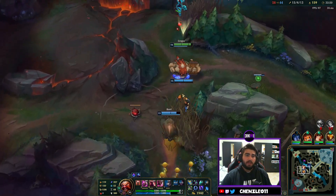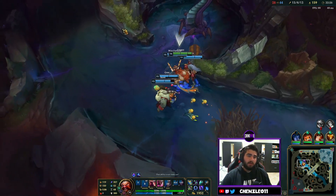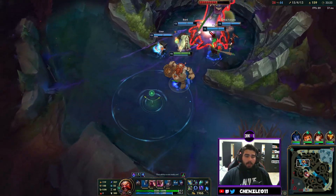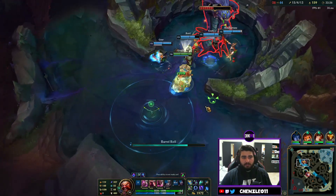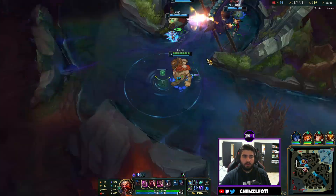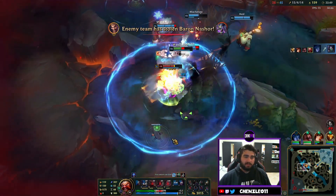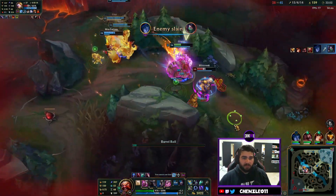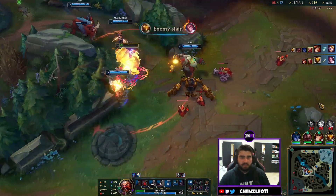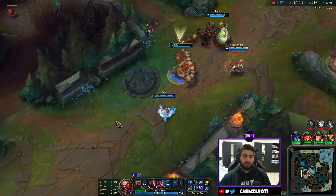We get a couple of picks and just go take the Baron. Our whole team is here and we should melt it. I just zone with barrels so my team doesn't lose the Baron — oh my god, the Draven stole the Baron! Super sad. We get the Akali with our low bang ultimate though, belly flop plus Zhonya's to look like a pro and not die. We did lose the Baron though — that sucks and will slow the game down.